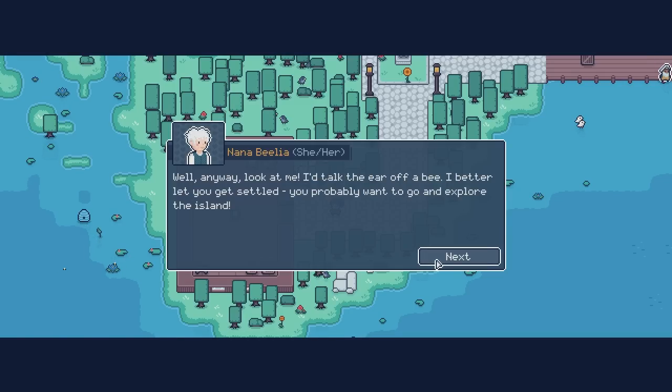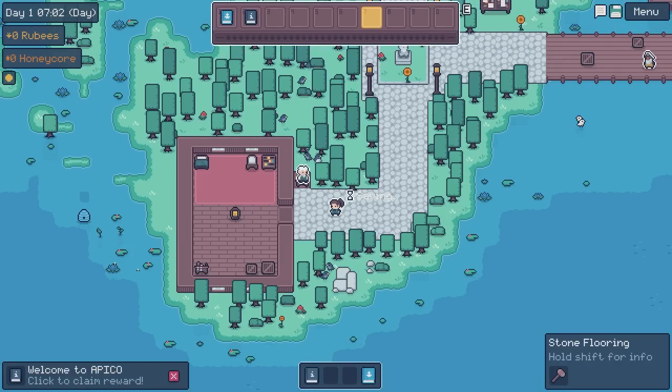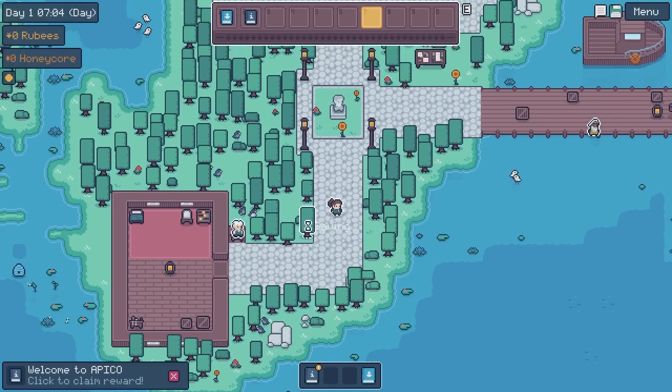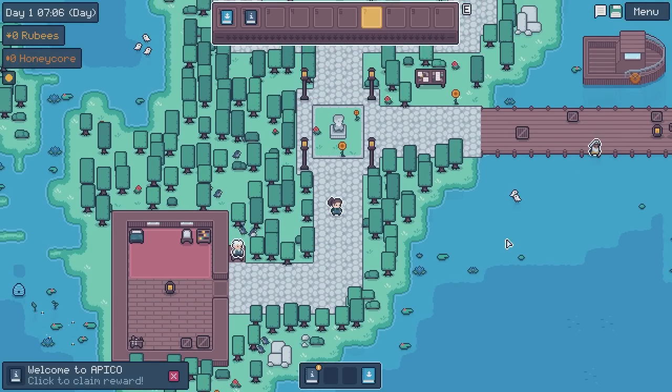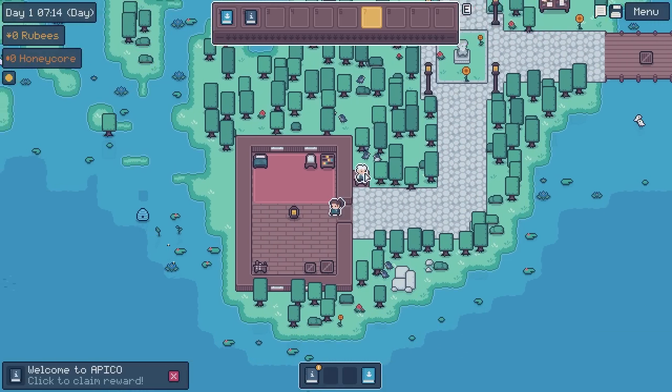Well, anyway, look at me — I'd talk the ear off a bee. I better let you get settled. You probably want to go and explore the island. If you need anything, I'll be back at the house. For those of you who checked out the first taste of the demo way back when, this is completely new — we've now got a town, things to do in the town, people to talk to. We've got Nana!